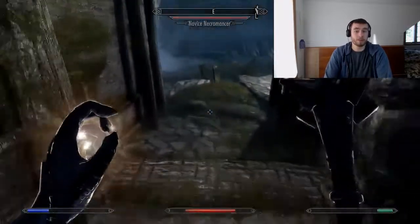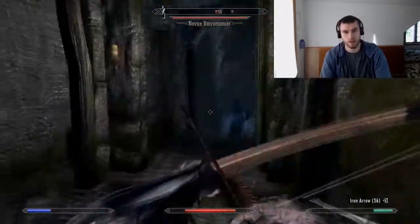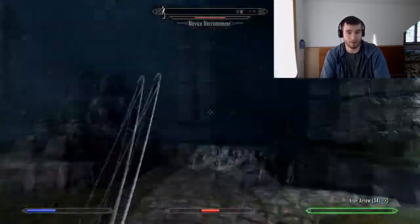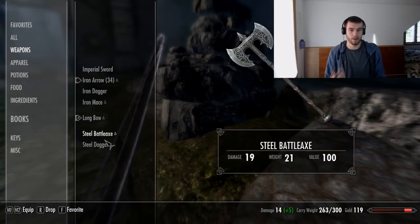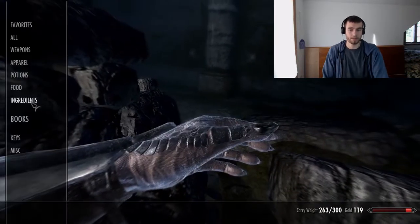It requires soul gems too, which can make early enchanting very not fun because you don't have a lot of soul gems. But after that, you can pick things like how much charge an item has versus how much damage it does. A 10 fire damage sword gets more swings than a 15 fire damage sword, but the 15 fire damage sword does more damage. So you kind of have to balance it out. Armor doesn't have a charge, so it really doesn't matter when it comes to armor.